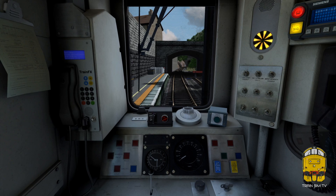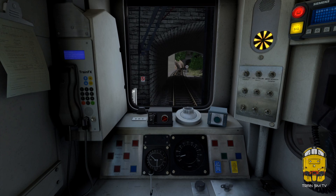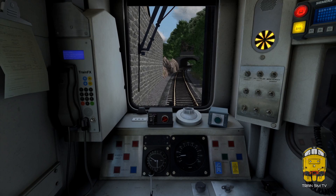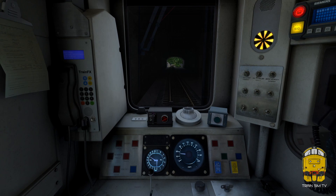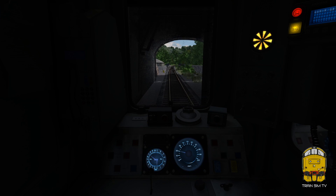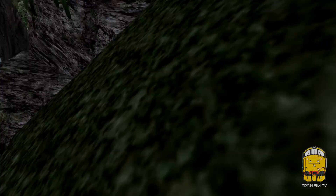We're just going to gradually pull away now from Matlock station. Next stop for us is Matlock Bath, just over a mile away as we head down the valley. The speed limit here is 15 miles an hour, raising quickly to 50 miles an hour just past this tunnel. You should notice the foliage is much different now compared to any previous Just Trains route — we've now got new trees developed by Vulcan Productions, in use throughout the entire Midland Main Line Sheffield to Derby and Derwent Valley lines. When you download the update for Sheffield to Derby, you'll get these new trees across that route too.